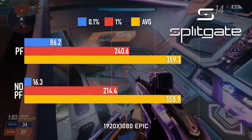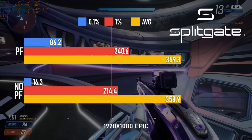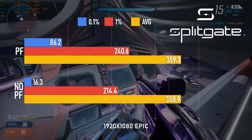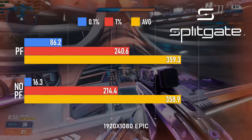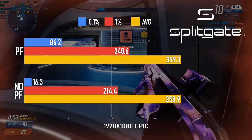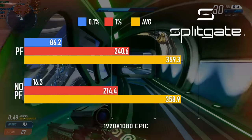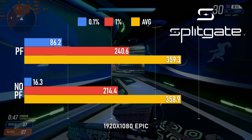Splitgate sees a huge dip in 0.1% lows compared to the other titles, falling from 86 with the page file to the low double digits without. But this isn't really as big of an issue as you might think. These spikes are happening during deaths and kill cams, and so aren't really a major concern in gameplay.